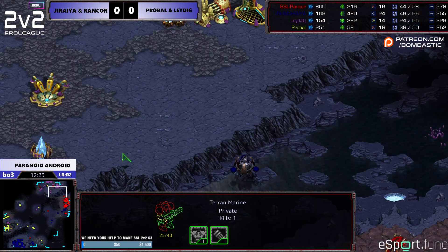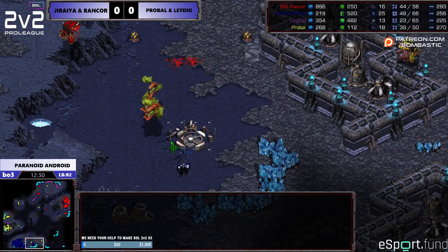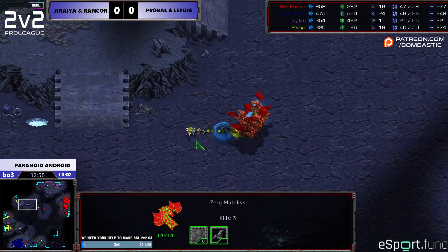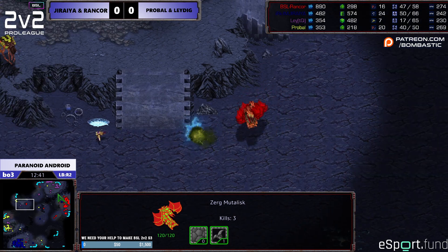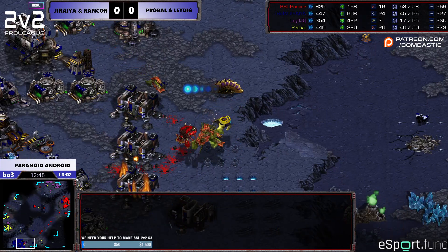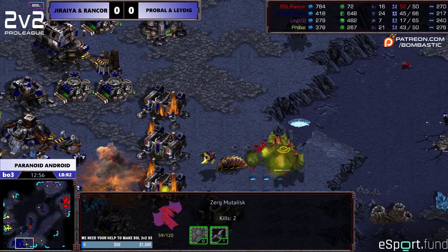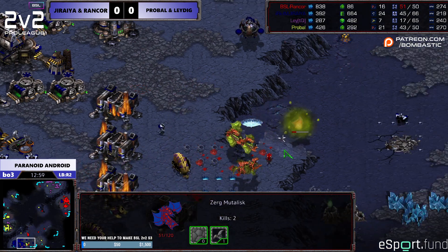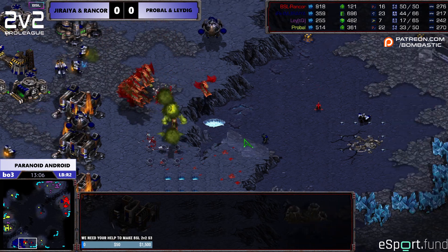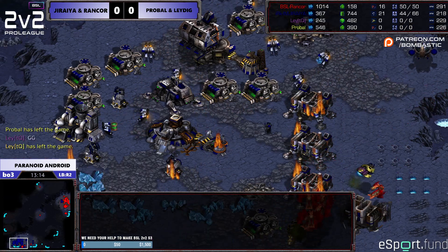I got a Vessel here just in case, to back Rancor up against any Mutas that would come to support. ProBall, knowing he's kind of out of position, needs to make something happen. I think ProBall is getting out-maneuvered by Rancor now. Rancor's Mutas are always finding better spots to be in. Rancor could have been eating early, but he really came back later in this game. All of his reactions to them putting so much pressure on me is what probably got us to win this game.